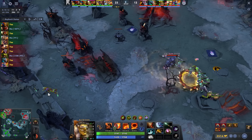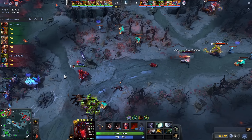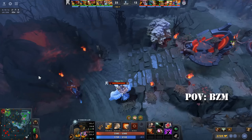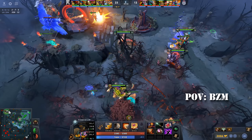Fast forward to 39:30 — Roshan has respawned and BZM shows bottom. This gave Shopify the signal to go for Roshan. Note that this is a Timbersaw with Boots of Travels and Octarine Core, so this is the smallest of windows, as his TP cooldown is only 10 seconds when Shopify started running into the pit.